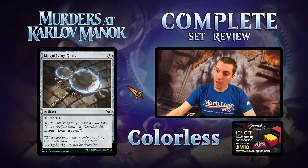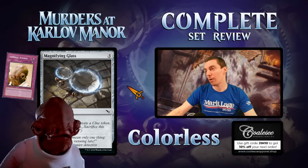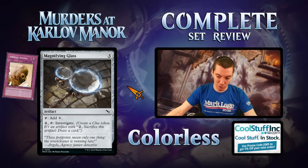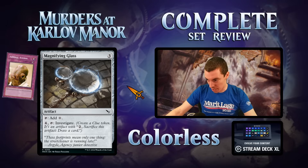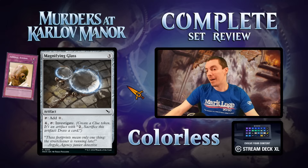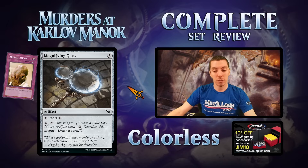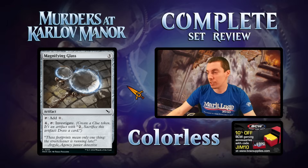Magnifying Glass gets our trap card award. Not for constructed obviously, but in limited I think this card is pretty bad. We've seen it before in multiple sets — a three-mana non-mana-fixing mana rock is pretty bad. Then it's six mana to draw a card, which is way too much mana. In a sealed deck maybe, but people are going to put this in their draft decks a little too often and that's going to be an issue. Super slow, super clunky, and it adds one mana of any color — sure, but overall not worth it.